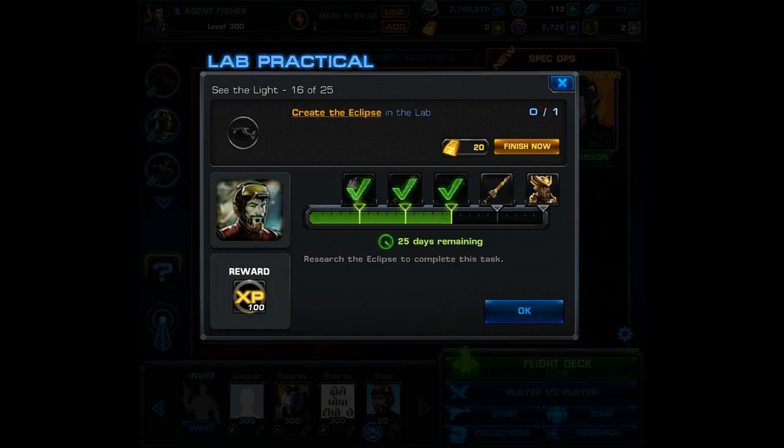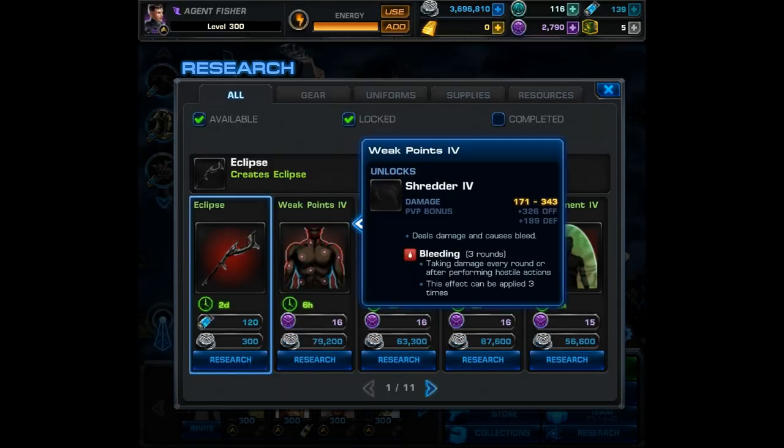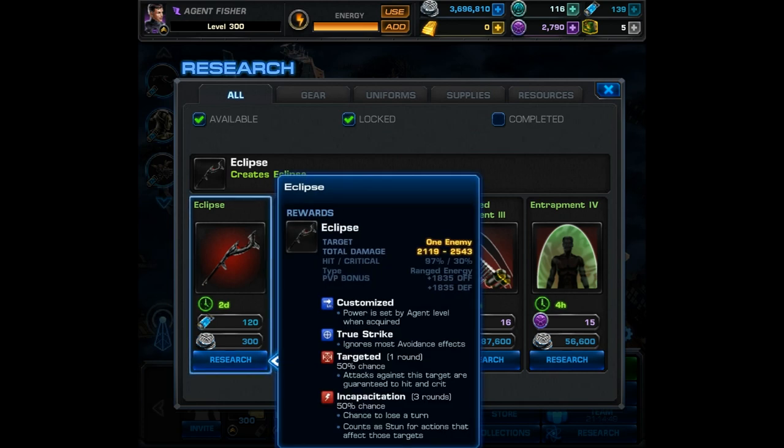Finally, that leads us to the long research — the task that's going to take us the longest to complete. For task number 16 you have to create the Eclipse in the lab, and this is going to take 2 days and 120 unstable ISO-8. I'm still waiting on this one to complete and will finish the task list as soon as possible.